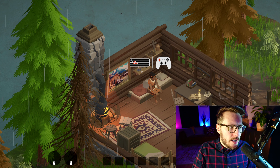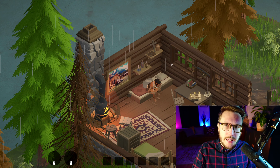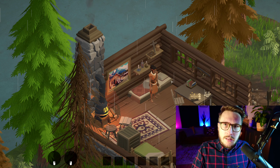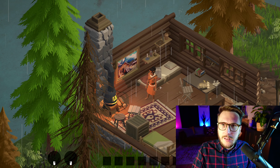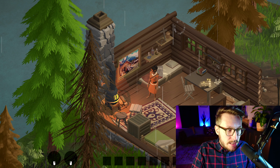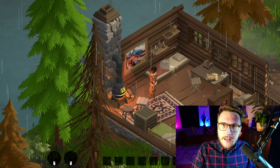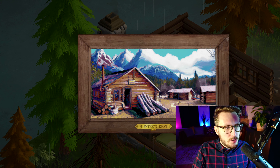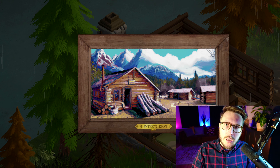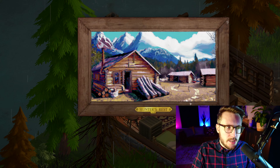We have indicators above our head showing we can play with a keyboard or a gamepad. After hitting WASD or the left analog stick, we can move around the cabin. We are completely free to move anywhere, and we've sprinkled in some interactables, like this framed painting of Hunter's Rest, to add world building and show how the settlement looked before the incident.